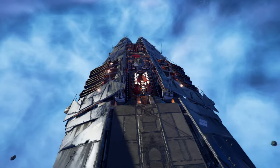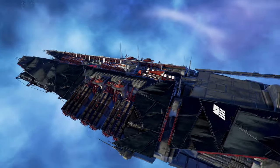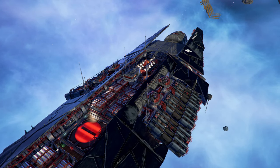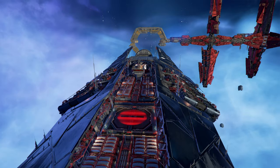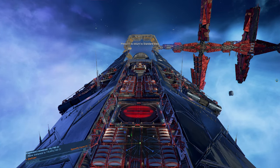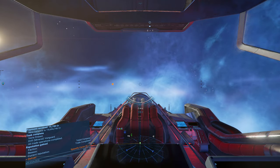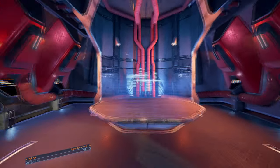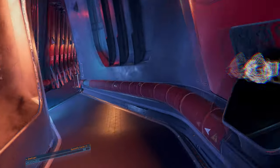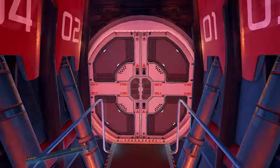The shields aren't great on this - I mean I can put a shield mod on them - but I really want it for the turrets. So I'm going to make this my fleet carrier and we'll do another video on that when we get some combat action with it. Oh, that's cool - a little holographic display! Let's go take a look at the docking area.